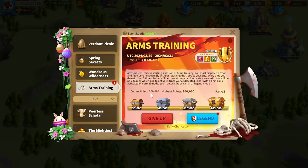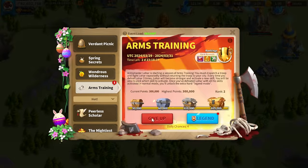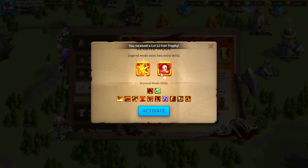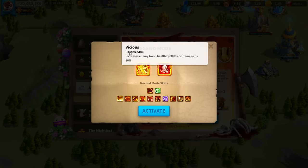Now we are at the full 300,000 points. Normally before legend mode it would count how many troops you have remaining and give you bonus points for troops left. Now we have legend mode, which is essentially the same thing — whatever troops you have remaining after legend mode will dictate your score on top of that 300,000 total from normal. Two more skills are added: Broken Will (for every 20% units lost, damage taken increases by 15%) and Vicious (increases enemy troop health by 30% and damage by 10%), plus all previous skills.